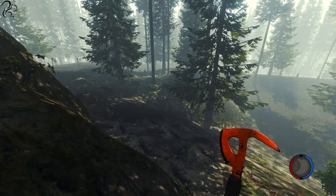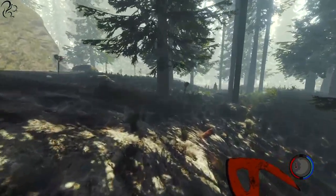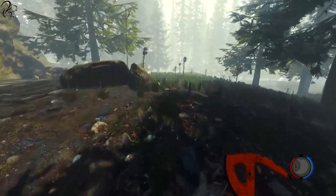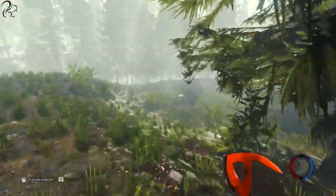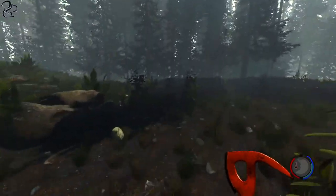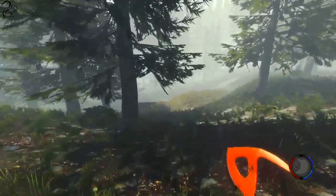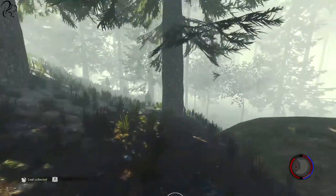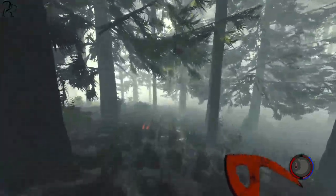Priority number one is going to be to build a shelter for tonight before it goes completely and utterly horribly dark. So let's just try and get my bearings here. Here's the tail section. I'm heading towards the sun. The mutants or whatever you want to call them tend to hang around as an effigy, but they do tend to be attracted to the aircraft, so building somewhere next to the aircraft is generally not a good idea.